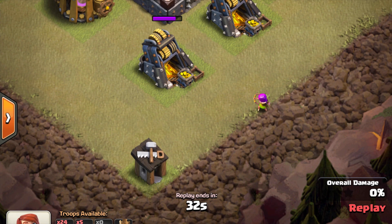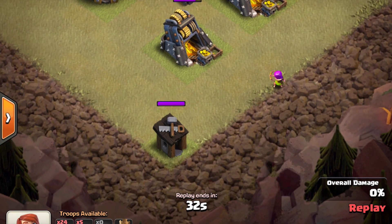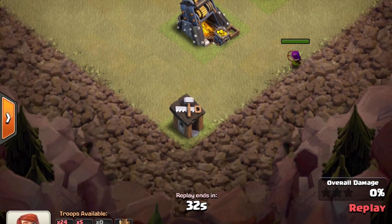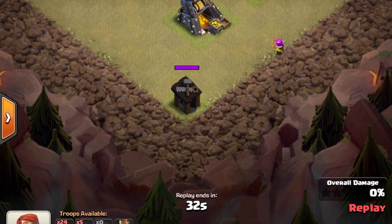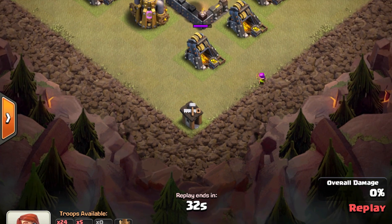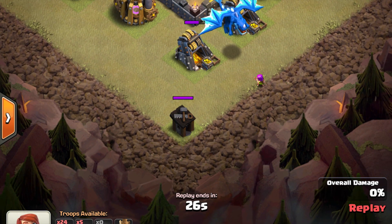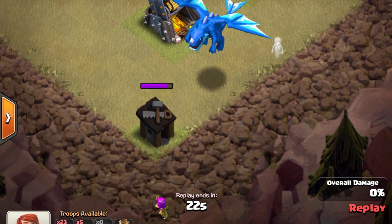If you have a builder hut on the outside, don't put the archer on the builder hut right off the bat. If you can find another building close to the builder hut, put it there. The reason is if the archer takes that out, you won't have that convenient anchor to take the CC troops once they get over here. So you bring them close to the builder hut first, then all the way to it.